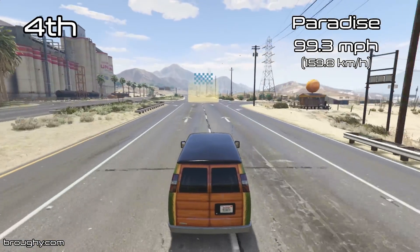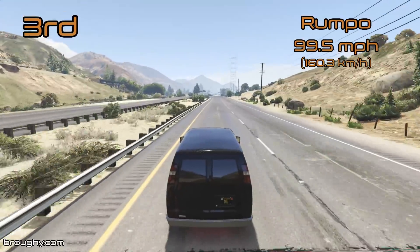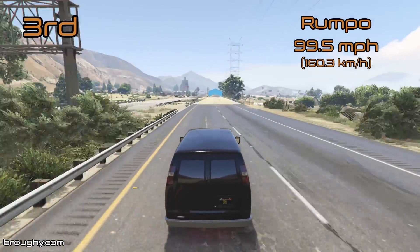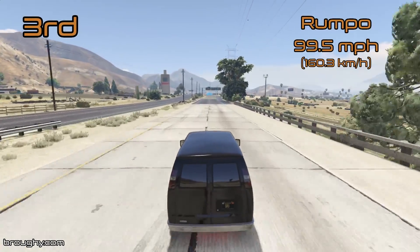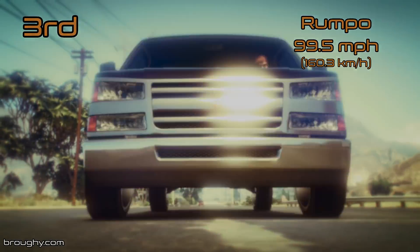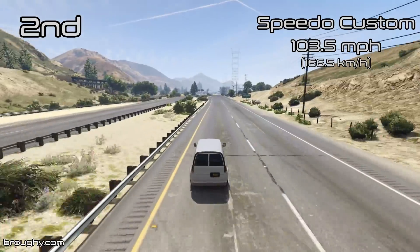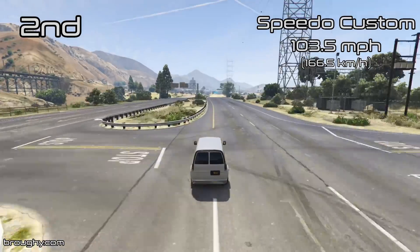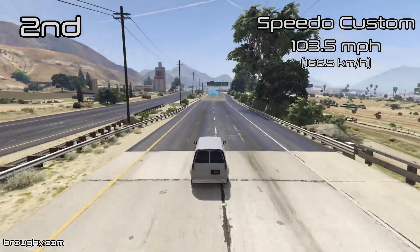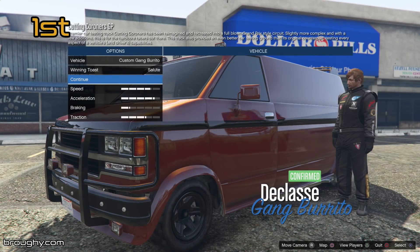Coming into the top three, the final vehicle that doesn't quite hit the 100 mile per hour barrier is the Rumper with a 99.5 miles per hour top speed — pretty good for the Vans class. None of these top speeds mean much compared to most other classes in the game, but the Rumper is respectable with that 99.5, especially since you can just take it off the street, upgrade it, and you've already got the third quickest van in terms of top speed. Second place goes to the Speedo Custom — it's kind of crazy that you can even use it in races given all the aggressive weapon modifications it can have, but it can be used in races, at least until Rockstar disables weapons.